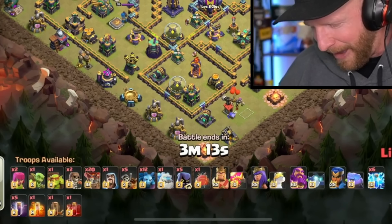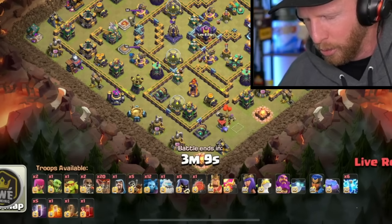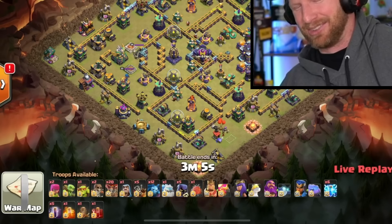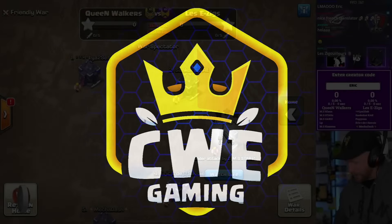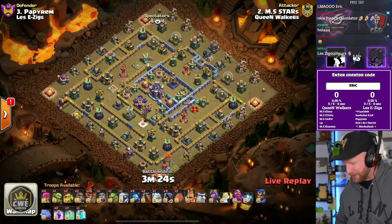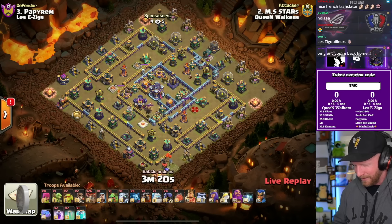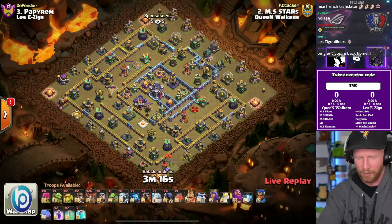Six lightnings, five bat spells, dragon riders, and a no lava hound lalo — you leave it to Klaus and he'll always deliver. Welcome to the Round of 32 in the single elimination ROG French Clash Cup. We have the Queen Walkers taking on Lese Güler — sorry, I can't say their name, Google Translate can say it for me.